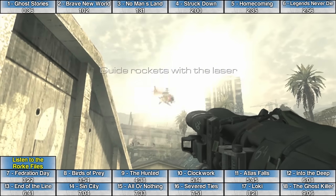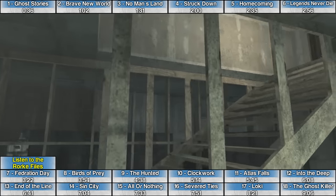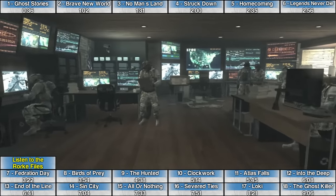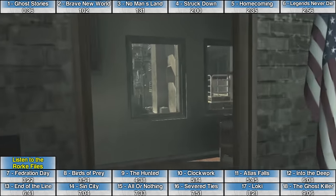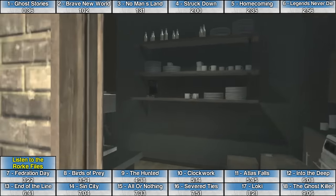The Rourke File on the mission Brave New World is at the very end of the level. After taking out the helicopter with the laser-guided rockets, you'll eventually make your way back to headquarters. Go all the way to the top floor — the third floor of the HQ building — and before walking out on the balcony with your dad, there's an intel sitting on the desk.